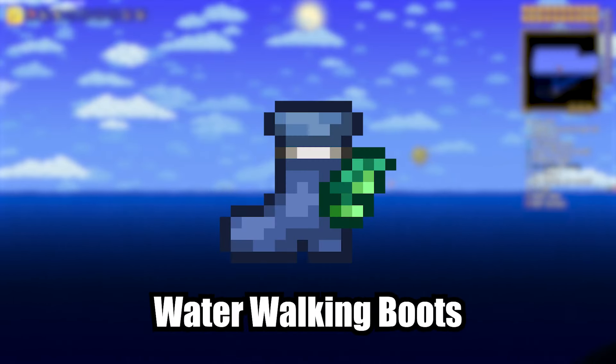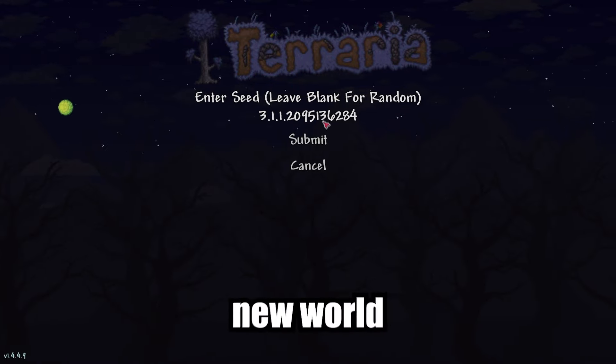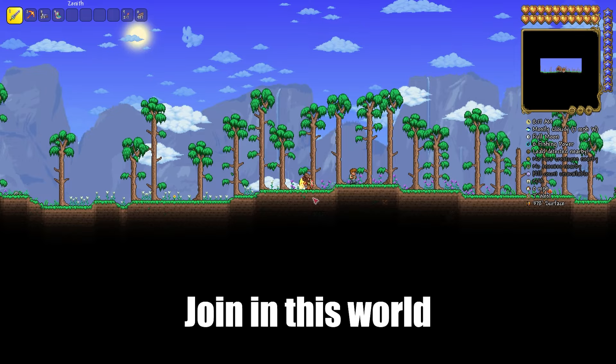I'm going to show you how to find Water Walking Boots in Terraria. Copy the seed from the description below, paste it, and create a new world. You can change the difficulty of the world, but don't change the size or type of evil biome of your world. Join in this world.